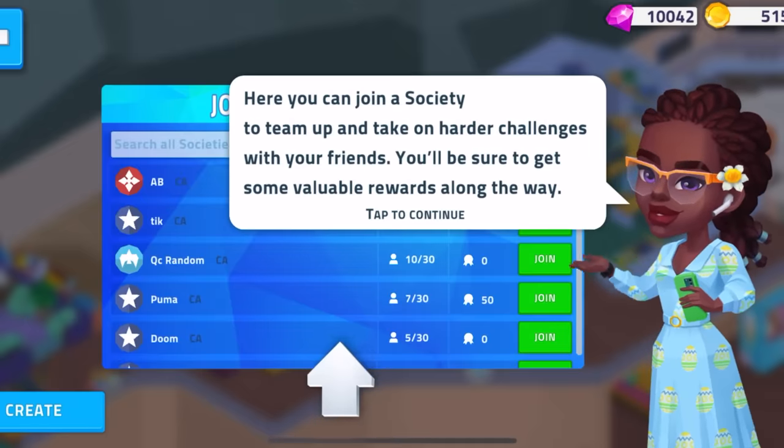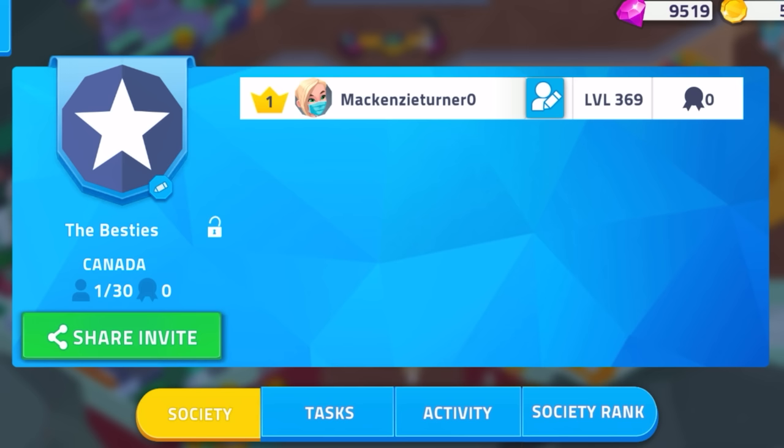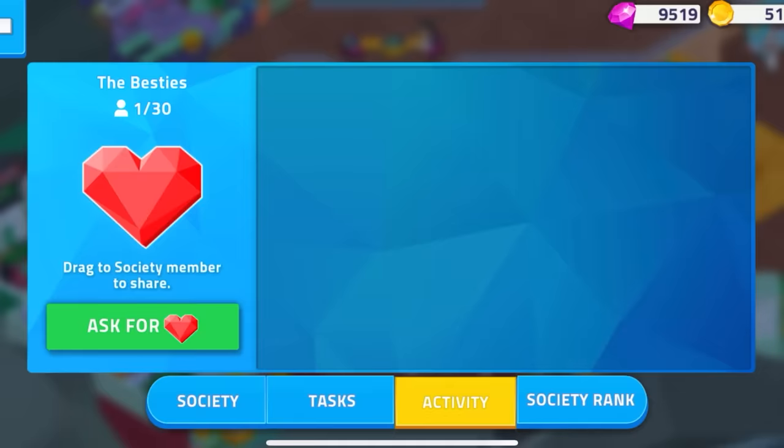Plus, you can create your own society. Ours is called the Besties. So join us to complete quests, earn rewards, and climb the ranks. And our viewers can join right now, but only for the first 29 players who have reached the 21st level. So hurry and join now — maybe that'll fill up really fast.